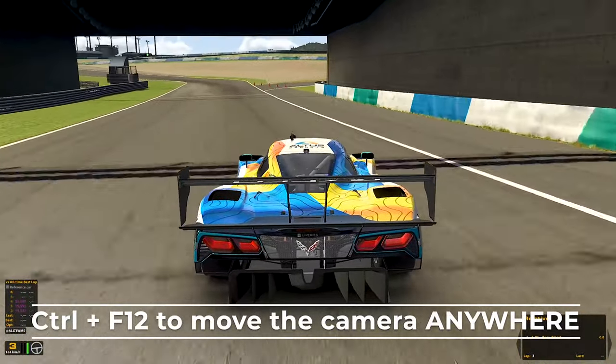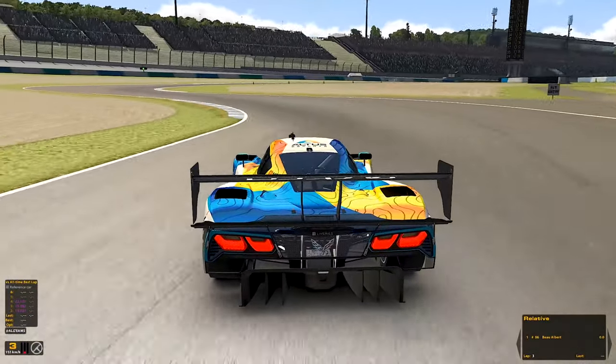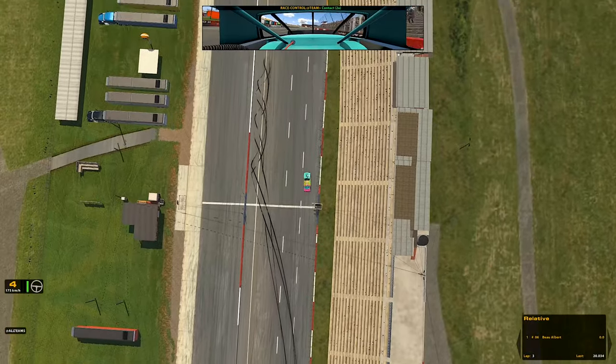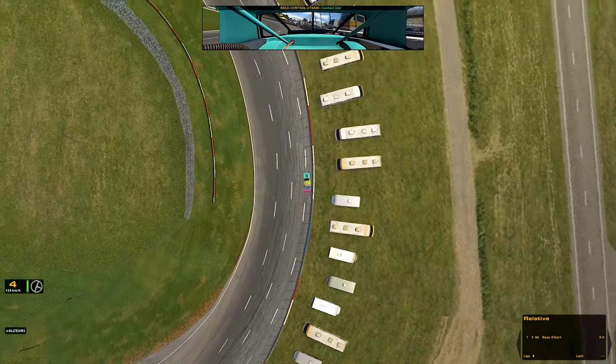By using the Ctrl+F12 function, you can adjust these two camera angles to zoom as well, so you can turn the camera into a close-up, quite far away, or even turn iRacing into a top-down racer. Why you would do this I have absolutely no idea, but the sky is the limit.